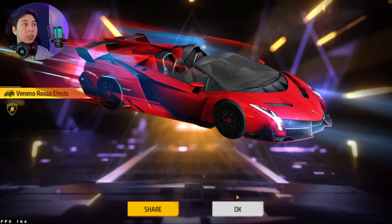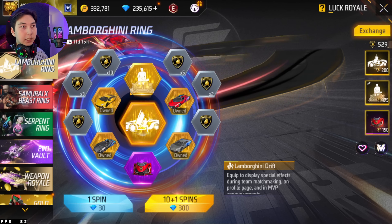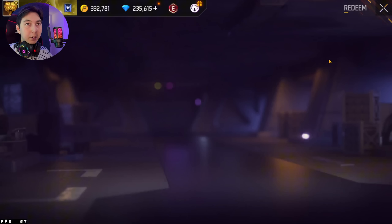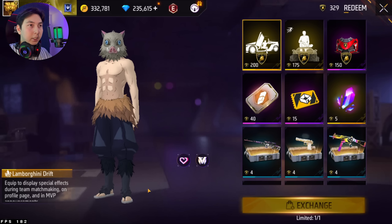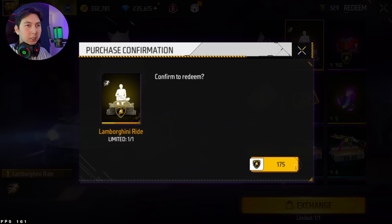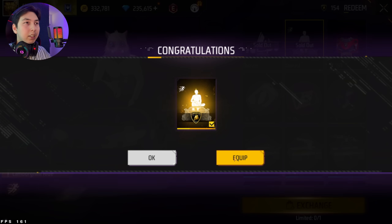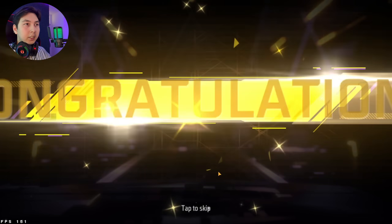We got something! We managed to get all of the car skins from the spin wheel. Now I can exchange these items from the shop. That's the profile animation — let's equip it. That's the emote — equip. And that's the global one. Just like that we got everything from this event as well.